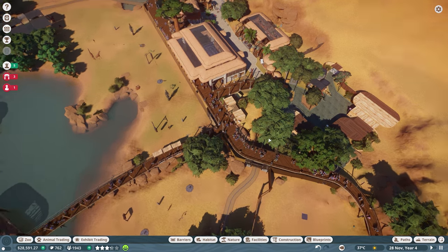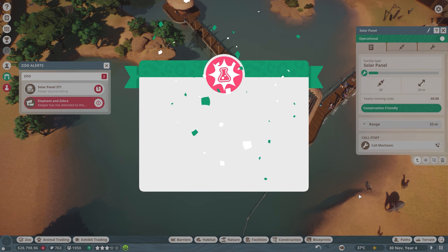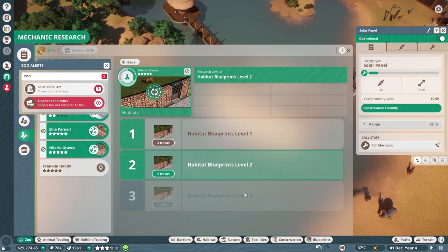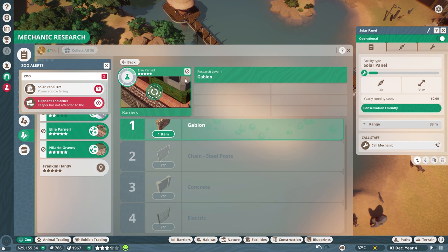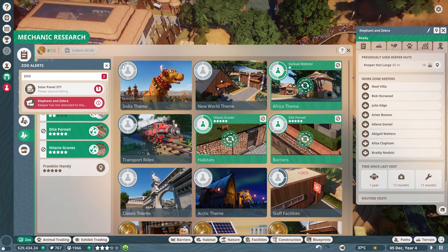Let's turn that back on and unpause it. Let's see if they're still going to be complaining. Oh wait, mechanic research is done — nice! And it's one for habitats, that's good. Let's go to habitats now. So we unlocked habitat blueprints. We didn't research barriers though — I thought we researched barriers right there, unfortunately I guess we didn't. So it sucks, but calling the mechanic over to the solar panel now. Elephants and zebras — keeper not attended there.